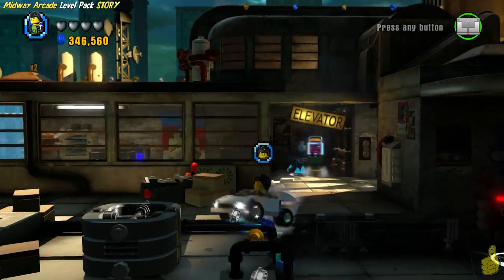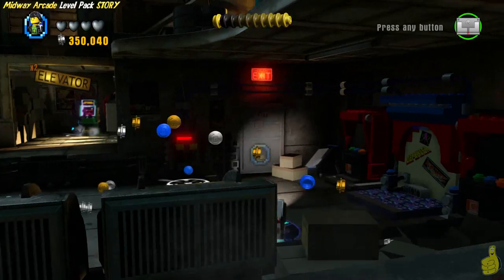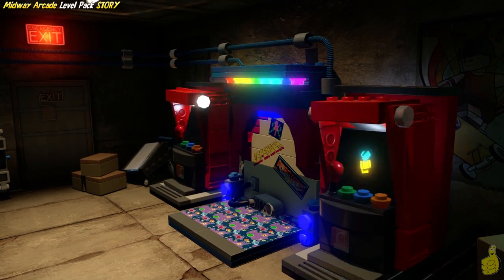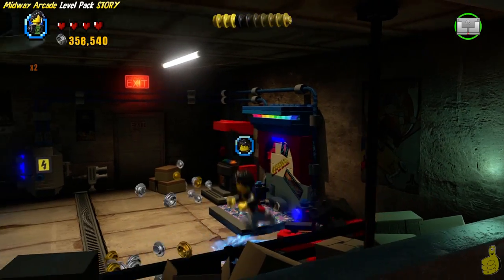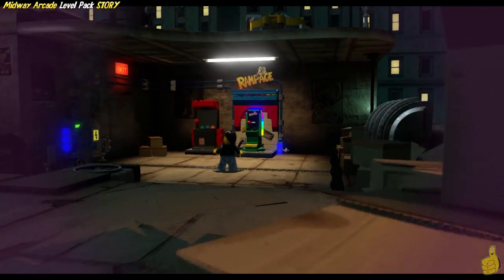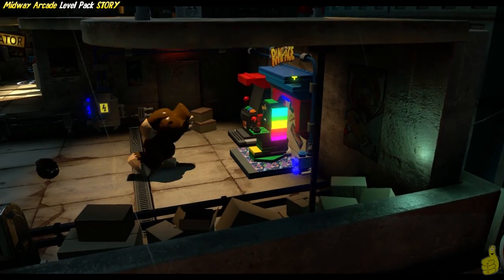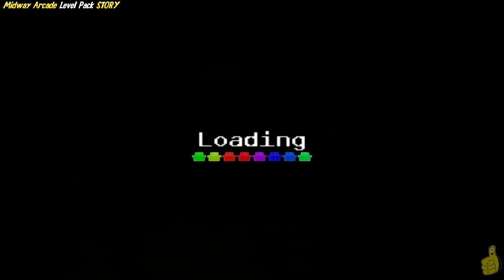We have officially rode the elevator down and we are in a completely new area. It looks like there is some more shenanigans going on, including some glass needing to be broken. We see a switch over on the right — we're going to flip it. It loads up the power, and then we're going to use our arcade machine. We mount up and see what's cracking — looks like we got ourselves Rampage! Oh, look out boys and girls.